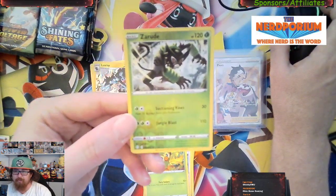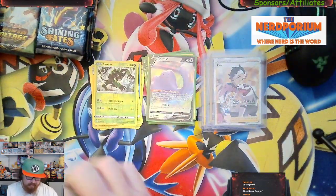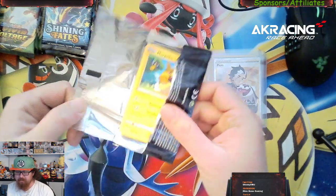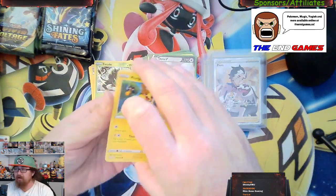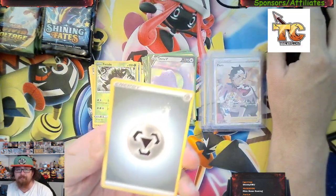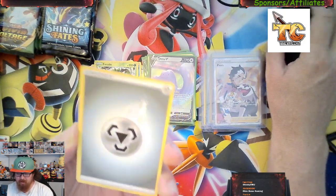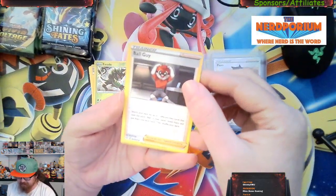The Rude reverse holo is currently going for around about 80 cents on today's market. Remember these prices are from as of the recording of this video — I am literally looking up the live marketplace values of these cards for today, what they're averaging today. So that's something to keep in mind. But all in all it's been a pretty sweet pack opening here with the Shining Fates — not a bad start.